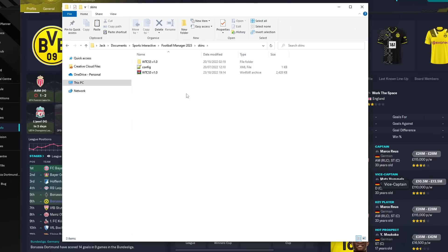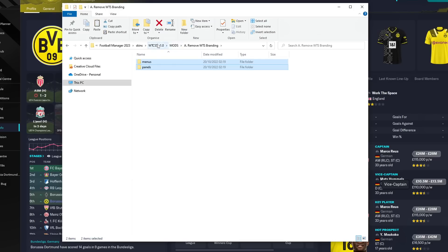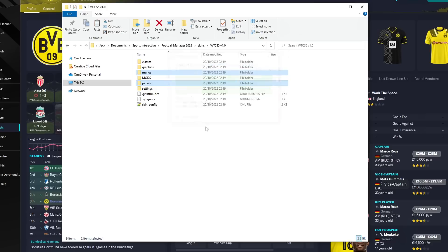The last thing I want to cover is modifying files. At the moment there are only two mods within this skin: the first is to remove the instant result button, and the second is to remove the WorkTheSpace branding. If you want to do the first one, for example, you're going to enter this folder. Within here you have a menus folder and a panels folder. Copy these from the mods folder, go into the skins folder itself, hit paste, hit replace files, and this will remove my logo from your game if that's what you want. Down the line there will be more mod options, done the exact same way.